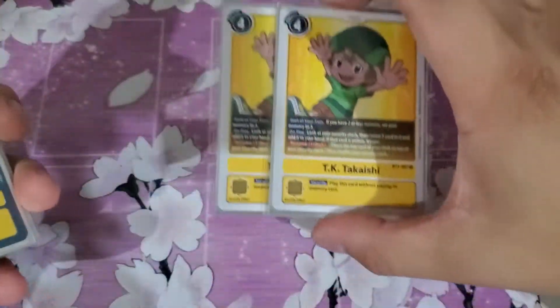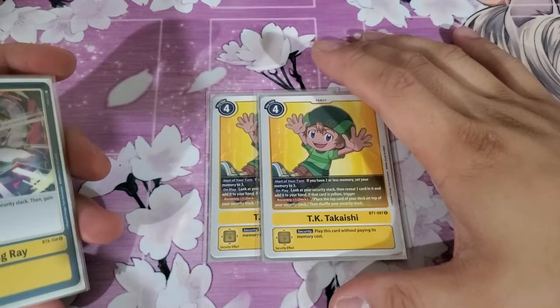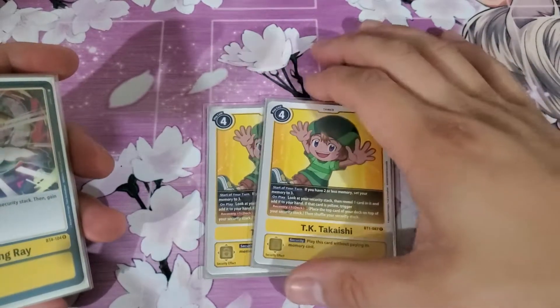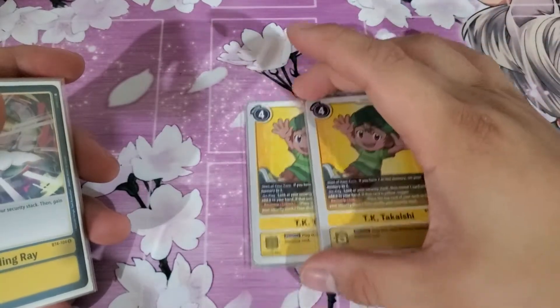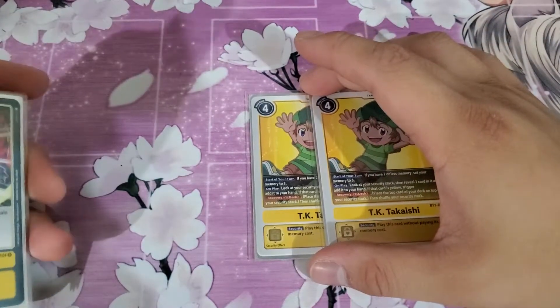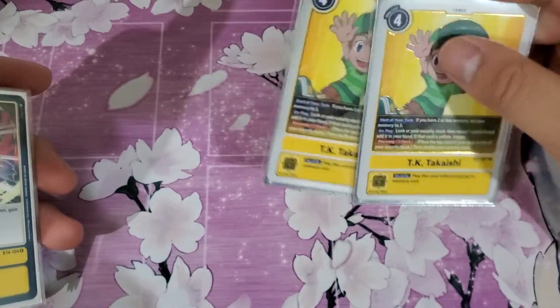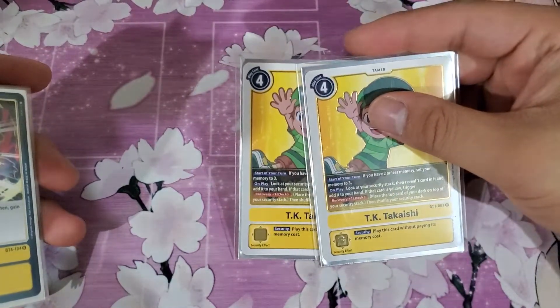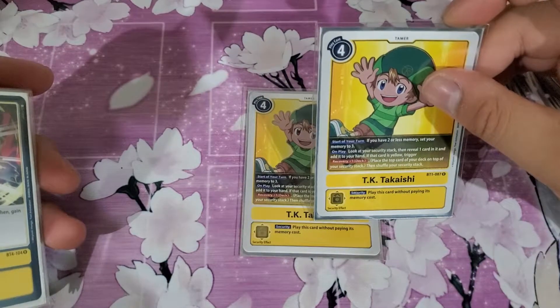For the Tamers, just 2 TK. Some people run 3, but I think 2 is an appropriate number since you can still operate without it. It's good to have because you can look into your security pile for resources and add them to hand. Being a Memory Tamer, you can also avoid being memory-choked.